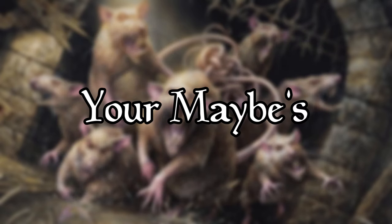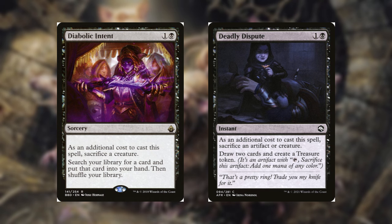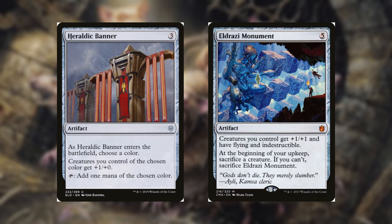If you do want to include a tutor in your deck, I would suggest Diabolic Intent — it's 2 mana, sack a creature, get anything into your hand. This is amazing when you make a lot of rats, which you will. It is also a cheaper alternative to Demonic Tutor. Deadly Dispute is another great option for card advantage: you sack a creature, draw 2, and make a treasure. Heraldic Banner buffs your rats and taps for mana.